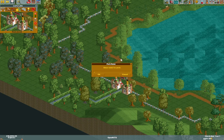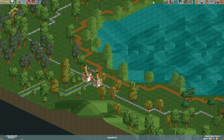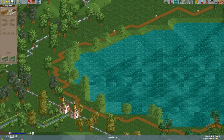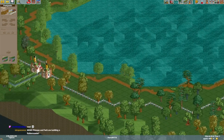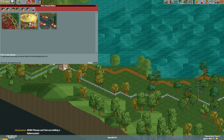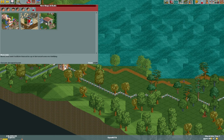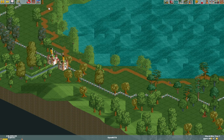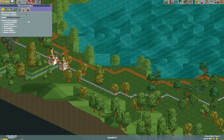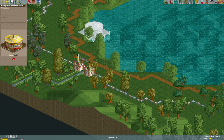First up, we gotta theme for the park. We're making the Lake District — a Beatrix Potter-themed park. I have decided. We can open up the park, but there's not a whole lot to see here. If I leave the path intact, they're gonna start wandering around being like, I'm lost! We gotta get some rides down: Miniature Railroad, Ferris Wheel, Merry-Go-Round, Car Ride, Wooden Coaster, Junior Coaster, Scrambled Eggs. And at least we got food, a drink, and a restroom. Starting with a merry-go-round is generally a pretty good idea.